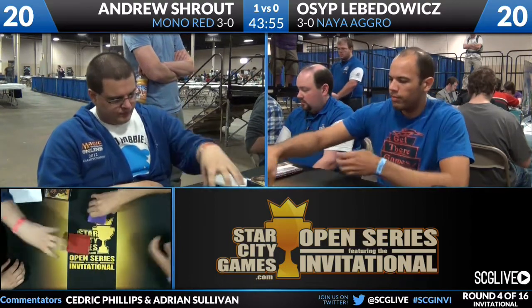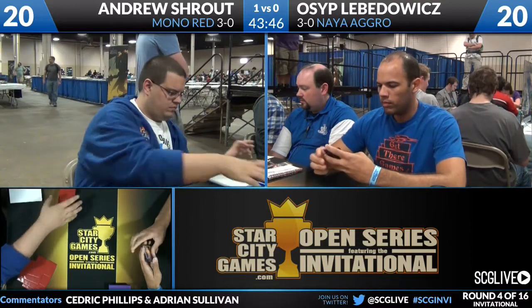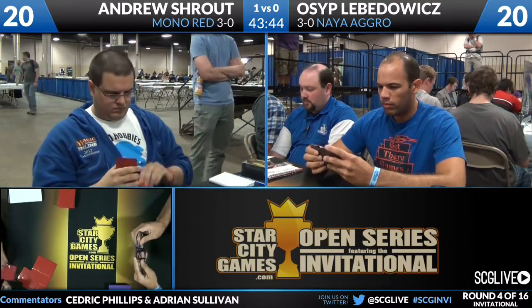I totally agree. My expectation is we're going to see two Mizzium Mortars brought in, and I actually think he's going to bring in Ratchet Bomb. The reason is it can kill — he doesn't know if Osip has Huntmaster or not — but it's also brought in against the combination of Boros Reckoner and Loxodon Smiter. They can put a fortress down of those three-drops, and if you blow up your Ratchet Bomb it's okay that it took a couple of turns because you're not losing anything on your own side.